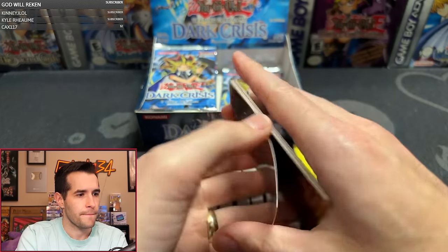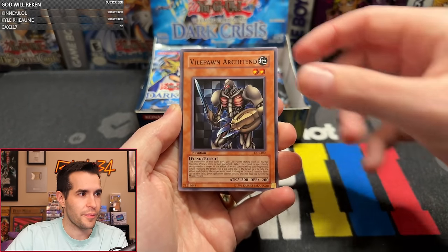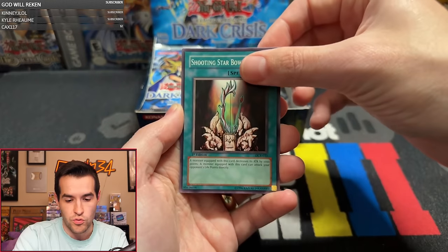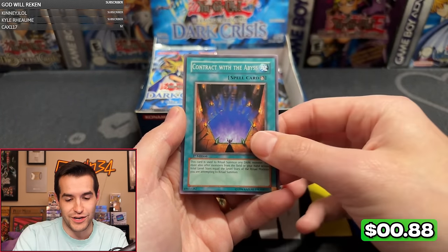Sir Jiver the Thirsty is up. Almost bent that card. We have Archfiend Dwarth's Oath, Contract with Dark Master, Vile Pawn Archfiend, Ojama Green, Blackramat Monkey, Sasuke Samurai No. 2, Shooting Star Bow Seal, Frozen Soul, and Contract of the Abyss. Just a rare.